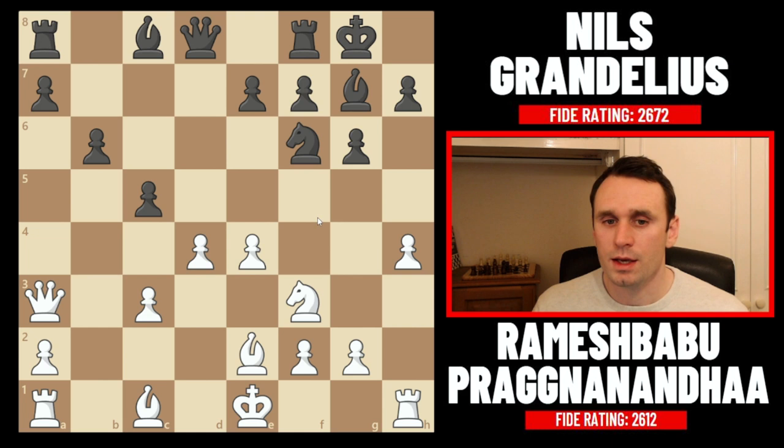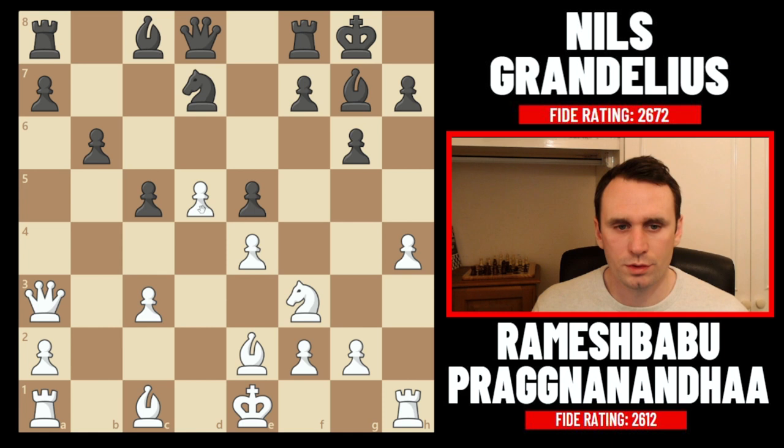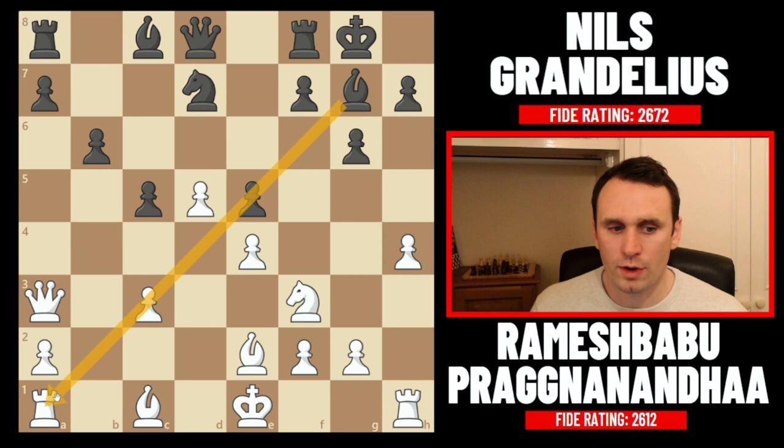If black tried knight f6, e5 comes and it's uncomfortable for black. Niels played pawn to e5 after h4, striking in the centre — very thematic when you're getting attacked on the flank. But by playing like this, you allow Prag to go pawn to d5, creating a passed pawn and lumbering black with a bad bishop that's staring at its own pawn. That bishop's scope has been greatly reduced compared to other Grünfeld bishops.